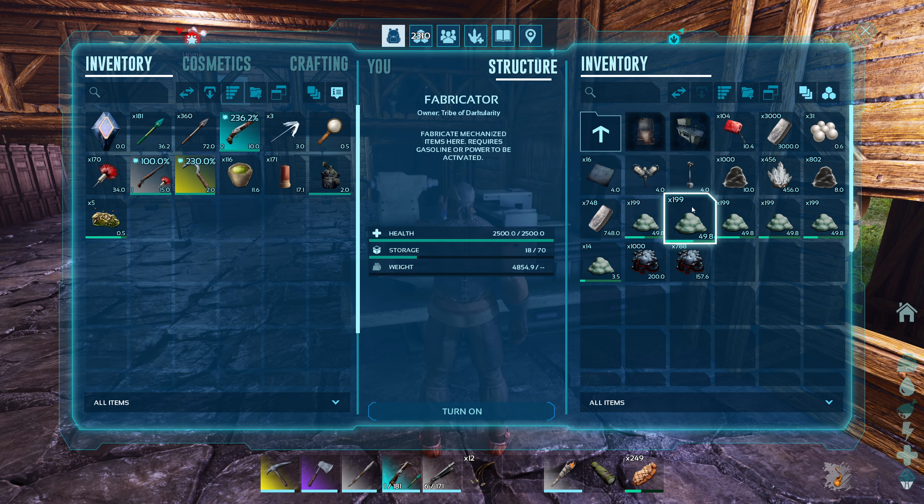There's a sarco incoming — not too worried when I'm on the thyla. Then I spot an alpha carno — level 18. Let's try it. Oh no — micro raptors are attacking me! I hate micro raptors. We have to go around the other way. That almost got disastrous.